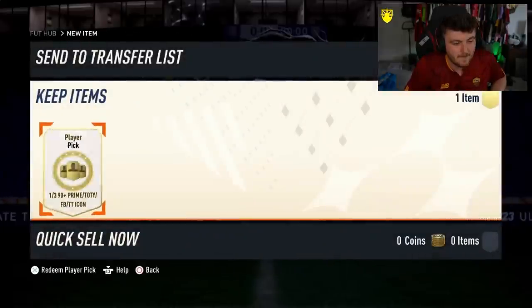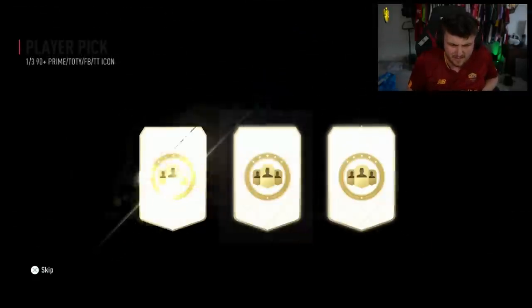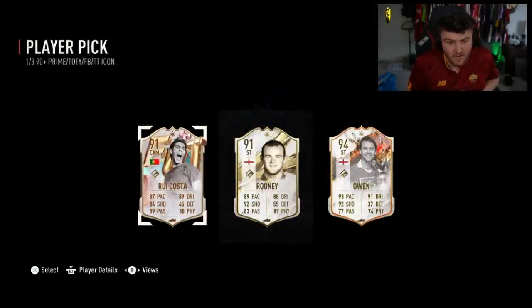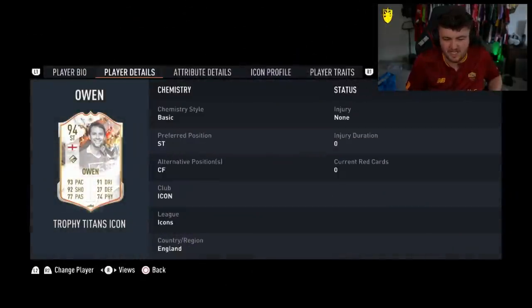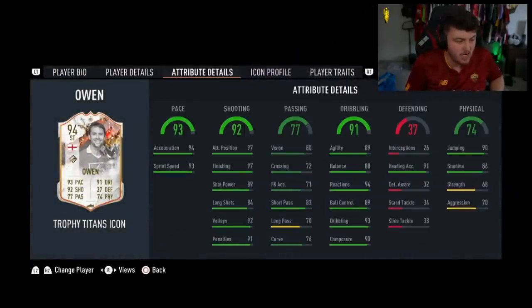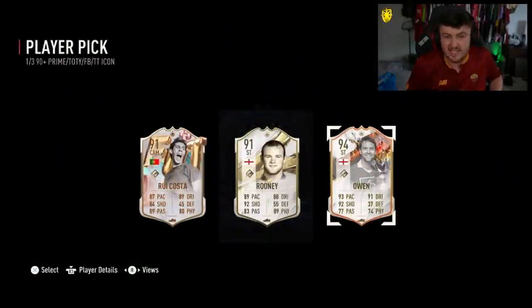We go again with another icon player pick. Let's see if these are just cracked this week. Another Owen — Owen seems really common. I don't think he's a bad card either. I saw Foot Birthday Rue Costa and thought he was someone different, got really excited. Michael Owen's not a bad card to be fair. It seems the rotation this week is a little bit better.